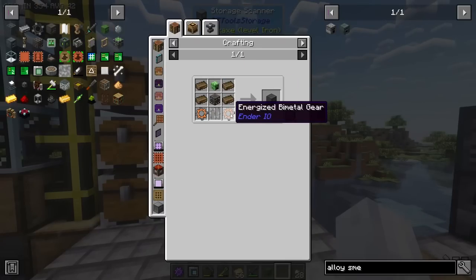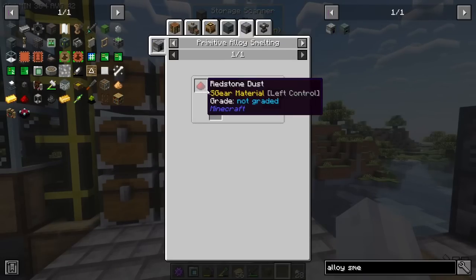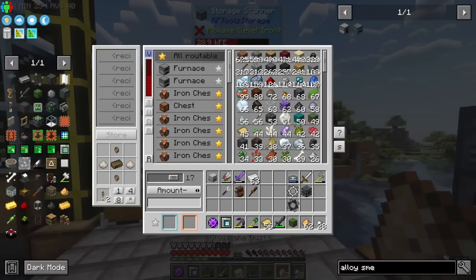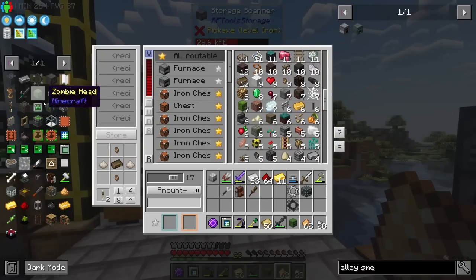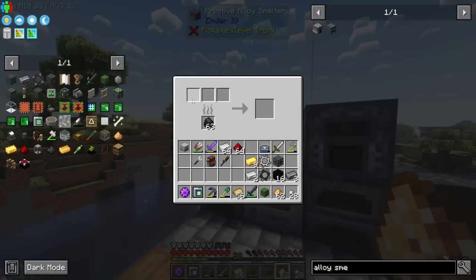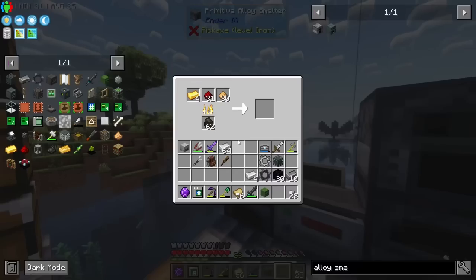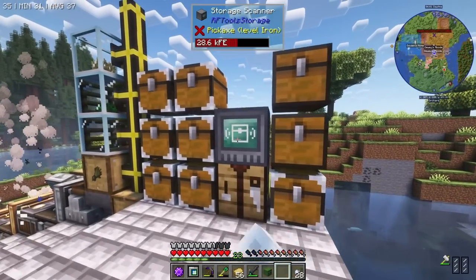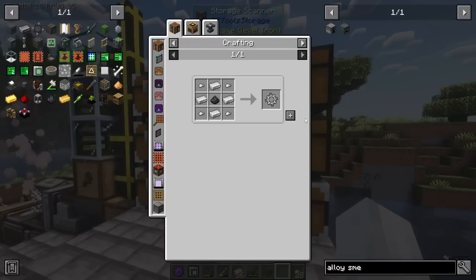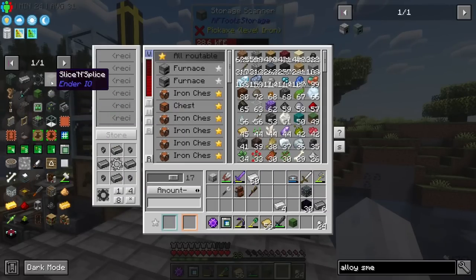I feel like there was more to sort out. The energized bi-metal needs energetic alloy. With these done I can place them. Should I start organizing this room? I'm going to pick up the furnace and move it - that will make a bit of a mess but that's fine. I'll place the furnace here and the charger here. I kind of want to move the builder - let's move the builder. I'll grab out our shape card and filter, pick this up, place it there with a lever on top, then press restart.